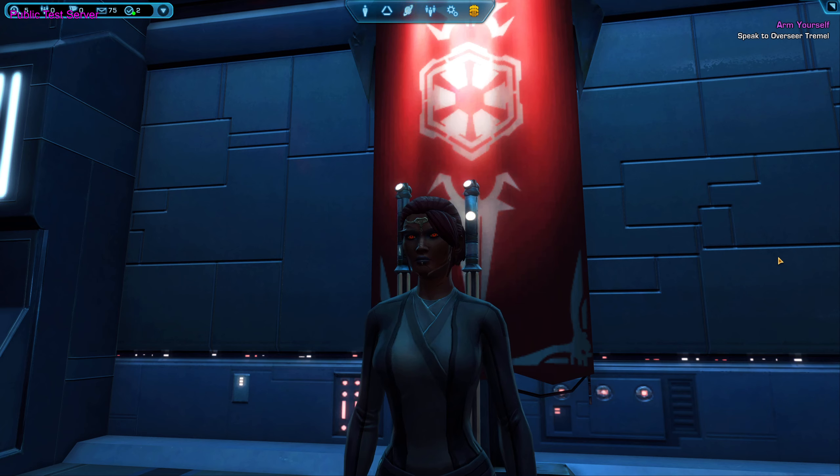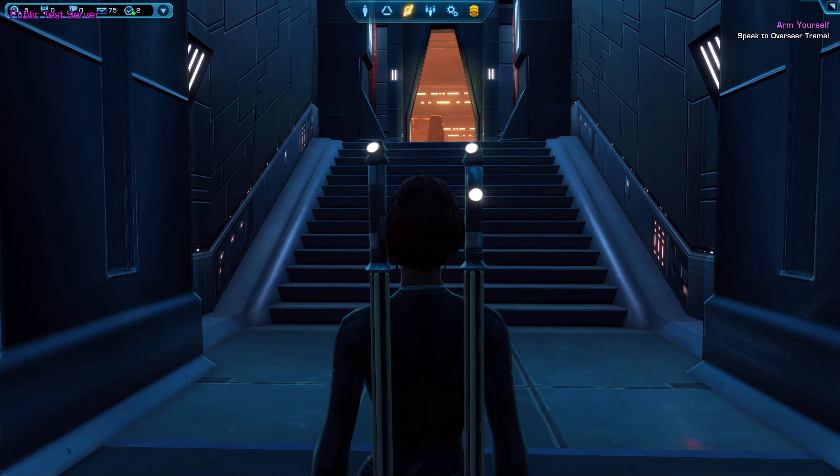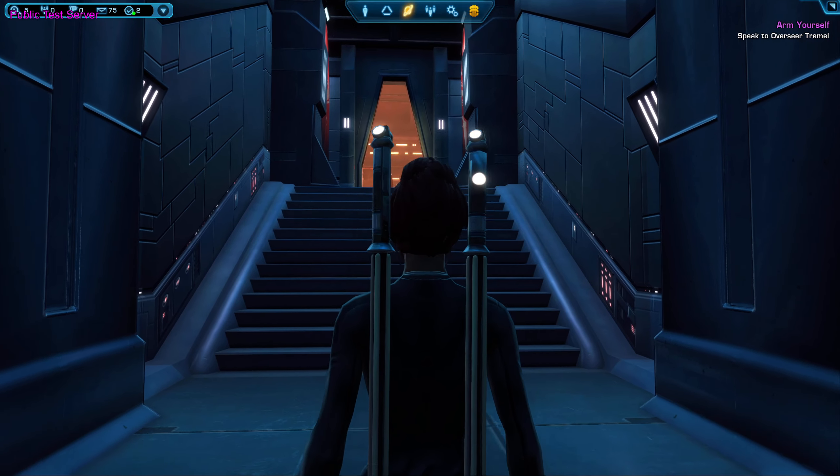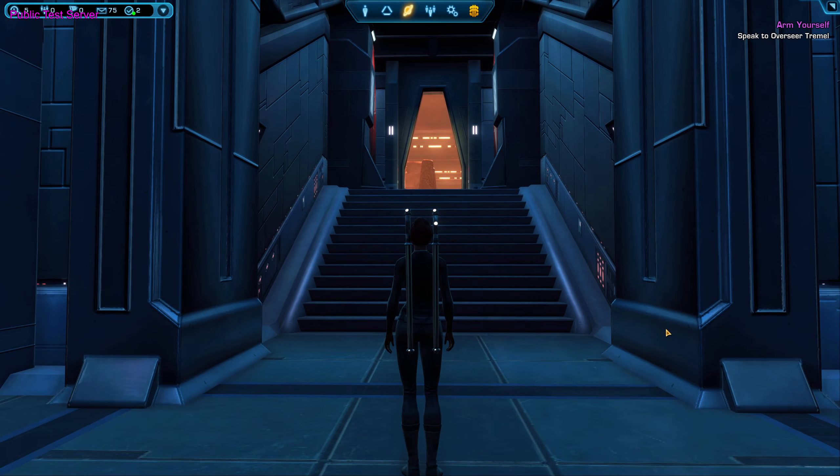So you have two options: you can either create a level one character straight on the public test server, or you can transfer a character over. If you're transferring a character you can do that on swtor.com — it's not an actual transfer, it's a copy of an existing character. So you could copy a Sith warrior or a bounty hunter from your home server over to the test server by logging into your account there.